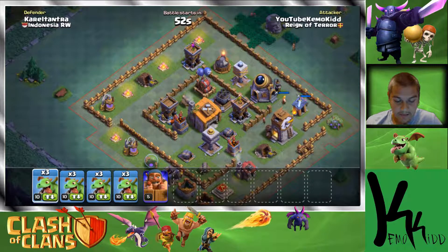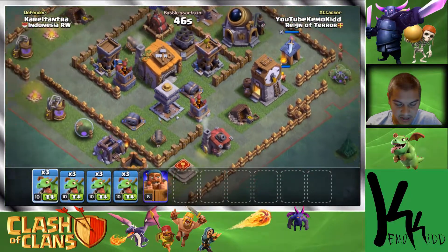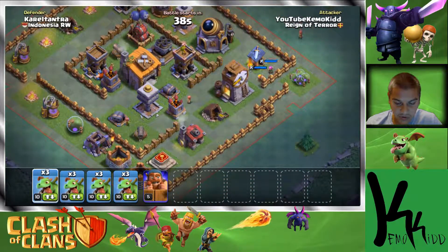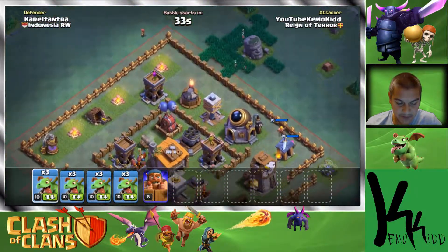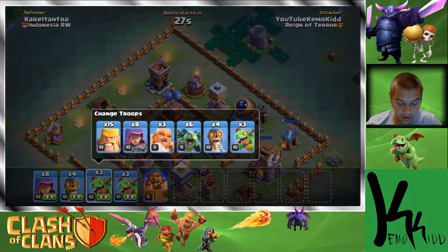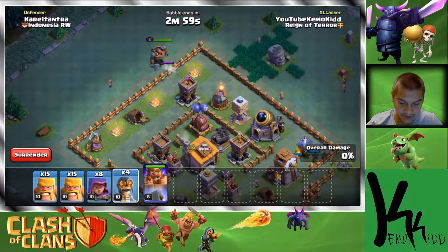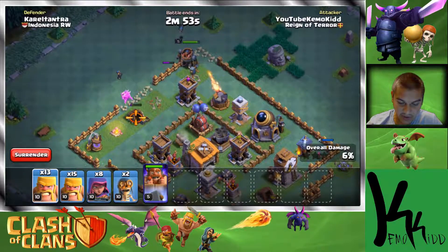This base — holy cow — is pretty strong. Look at those double cannons, maxed archer tower level six, and those crushers. I'm going to try to bomb-arch this. I don't like how it looks at all. Let's see how this works out. I'll send these guys to help open up the walls and try to clear a path.